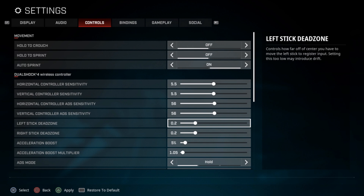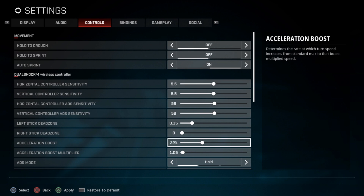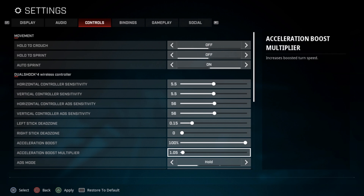Also notice he turns auto sprint on, which is up to you if you want to try it out. Left stick dead zone is going to be 0.15, and his right stick is going to be all the way down to 0 — flat out 0. His acceleration boost is 100, and his acceleration boost multiplier is maxed out nearly as well. Definitely some much different settings than mine, but I wanted to give you guys options.